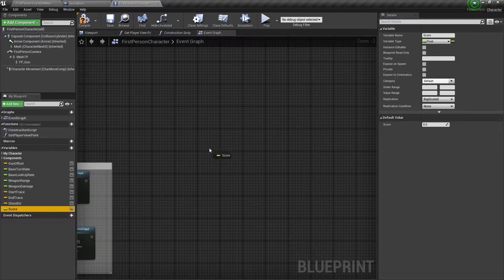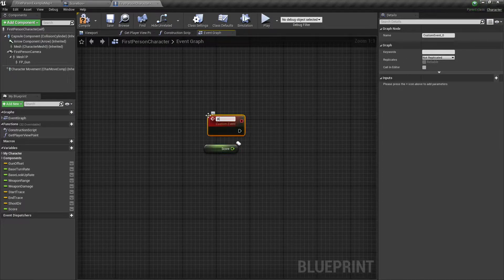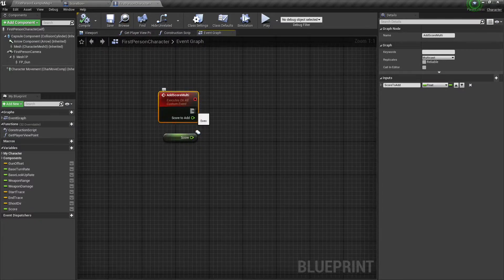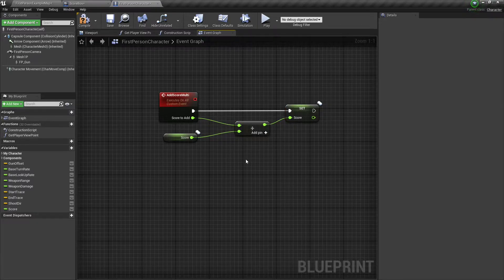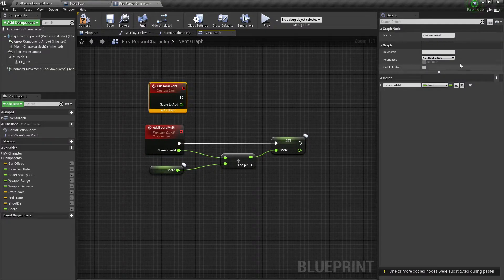Hold control and click and drag this into the viewport. We're going to create a custom event and call it add score multi. We'll have a float input called score to add. We're going to set this to multicast so that it runs on all clients. Add a float plus float node and set our score to the value of the sum. I need to copy and paste this because this is going to be the one we run on the server.